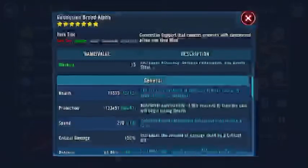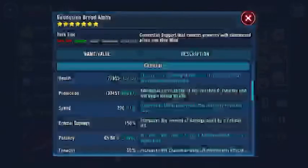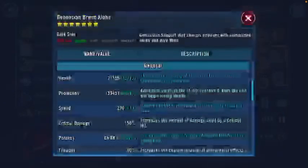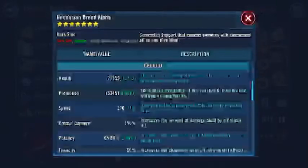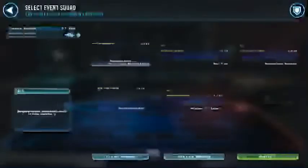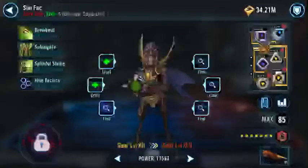I'll go ahead and show you speeds and mods real quick just because I don't really do that a lot. GBA has lots of hit points and is pretty fast — he's usually been at 270 but I got him to 270 recently with some mods I moved around, which was pretty awesome. I've been able to do it pretty successfully with two 250s too, so it's not that bad. Sun Fac is just a defense set, nothing really special, not even that fast — supposed to be tanky.